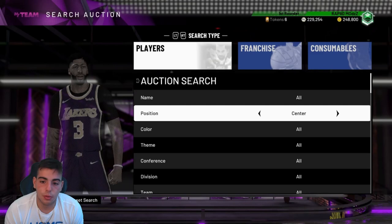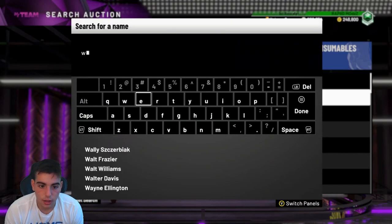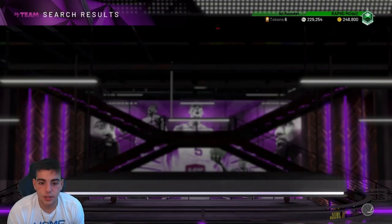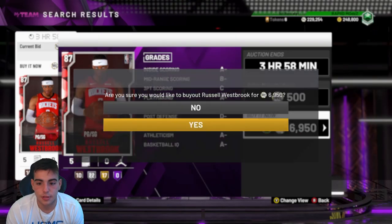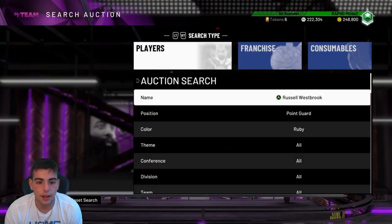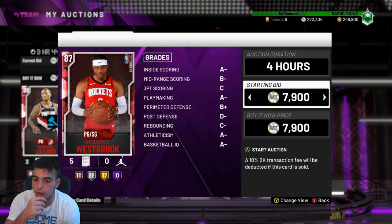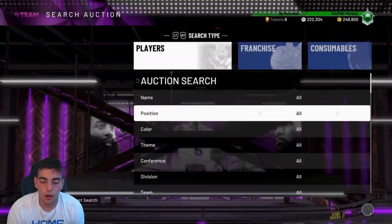Ruby point guards are the way to go, in my opinion. Let's see if they have an active Westbrook. For some reason right now it's not a great time to snipe because a lot of people are in school, but when kids come out around 2 or 3 o'clock, that's probably a really good time. During the day is when I usually get all my snipes. Right here is a snipe — 6,900 for Westbrook. Westbrook goes for 11K — we got it for 6.8. That's about a 3,000-coin snipe right on camera. So I made about 3K on one snipe — it's that easy.